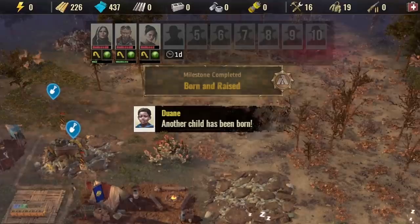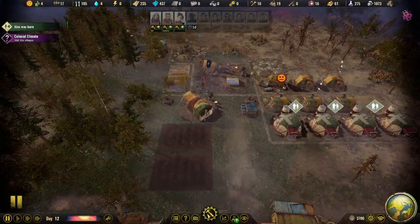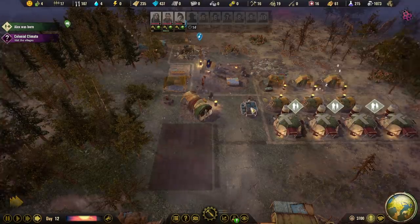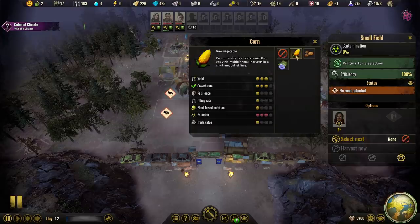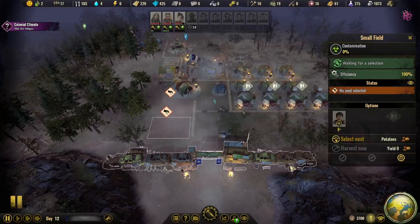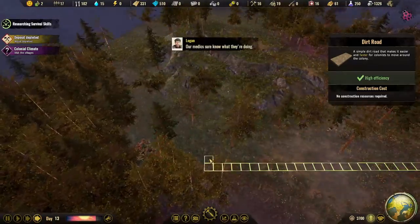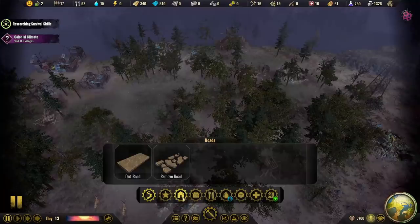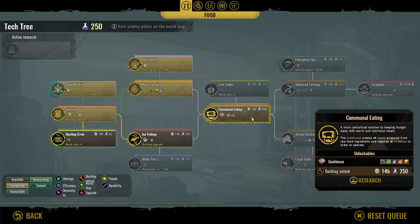Alex was born — another child has been born, thank you Dwayne. Now I can make small fields to grow vegetables. This looks like a pleasant area — I'll build two fields and make a dirt path that connects them so we can walk there faster. I'd also like to build another water well somewhere. Eventually we can build fishing and steal water directly from the lake. Let's plant corn and potatoes and do some soil studies. I should build a scout tower so I can see what's in the fog of war. I can also upgrade to communal eating and build a cookhouse.